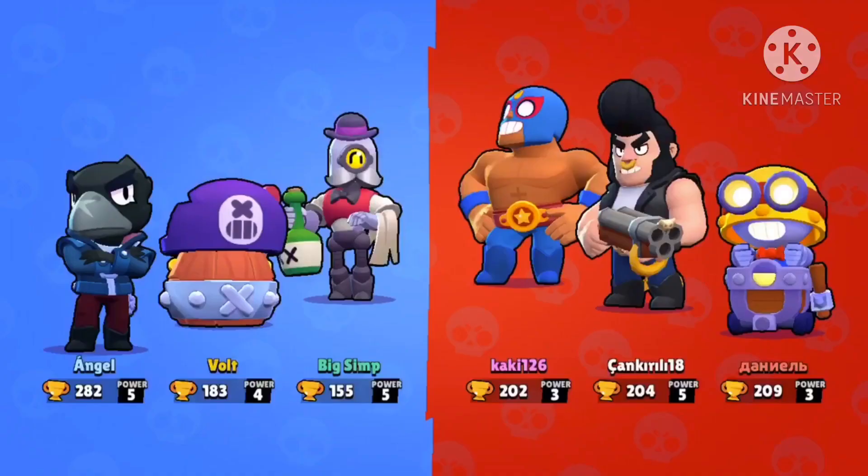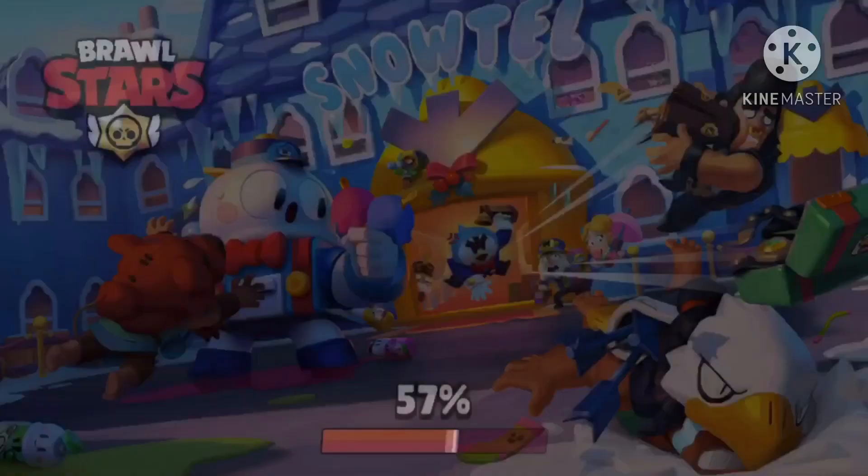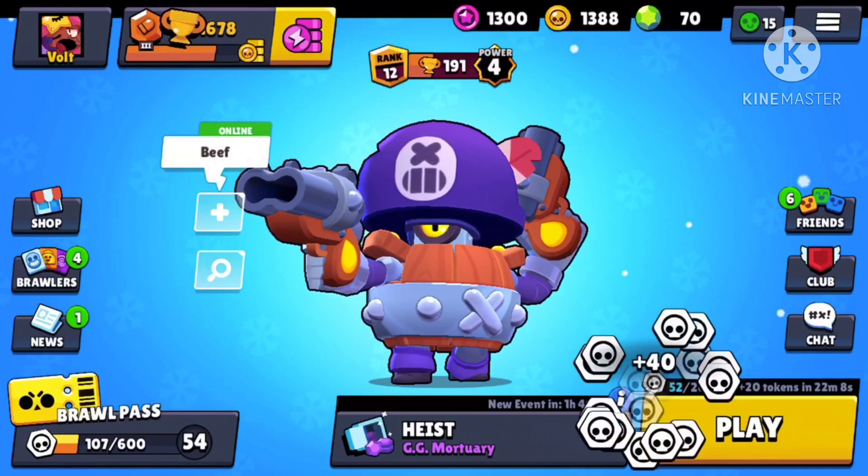So that's basically how you play Darryl — get your super quickly, try to roll into people to knock them up, or use your super to roll away. Pretty much auto-aim when you're close up, and only aim manually when you're kind of far away. If they have shorter range than you, like Primo, try to kite them. And yeah, that's how you play Darryl — bye!